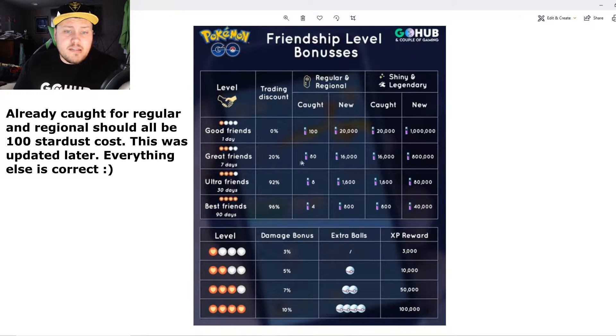Moving to Great Friends after seven days: it's only 80 stardust if you both have a regular or regional Pokemon. But if it's new for one of you, it's going to be 16,000. That 16,000 also carries over to shiny or legendary Pokemon that you both have and might be mirror trading.